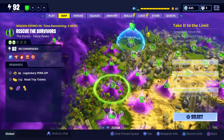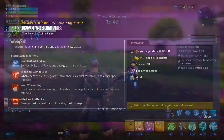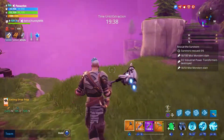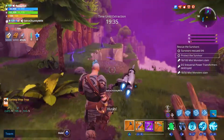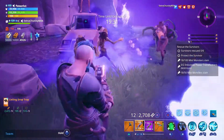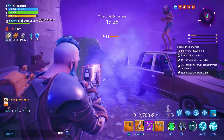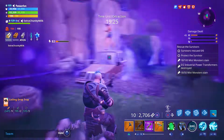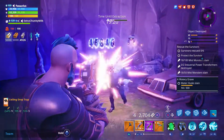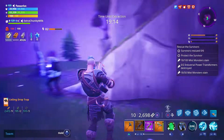We're going to hop into this level 82 Rescue the Survivor mission to play around with Ragnarok. I hope I'm not too rusty — I haven't played in a little bit; I've been playing Raiders of the Broken Planet. That move right there is Seismic Impact. There's a lot of smoke that stops ranged damage so we'll try it again — there we go. It looks so cool. It's such a unique ability.